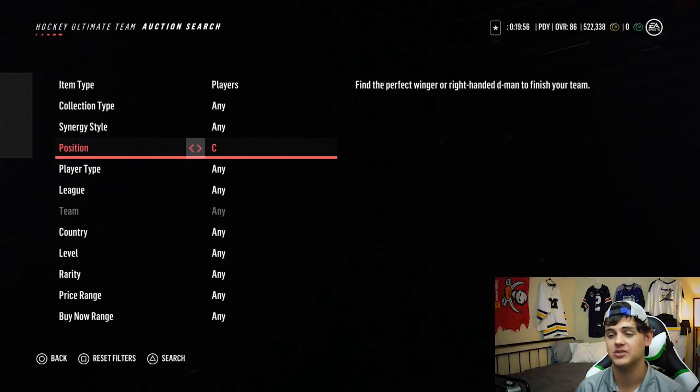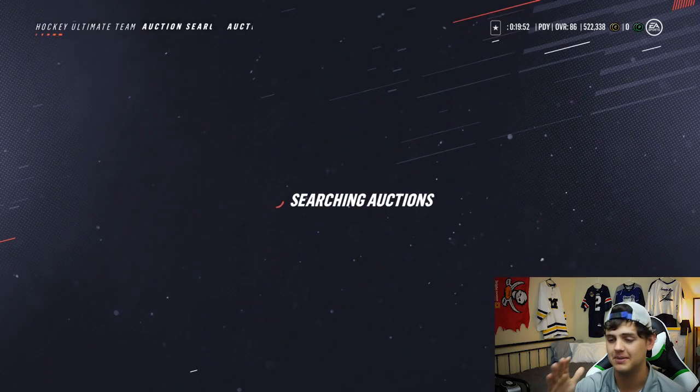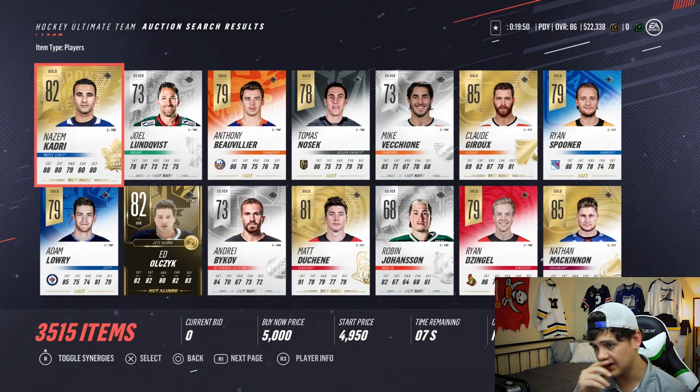We're gonna go with the best hands, the niftiest mitts, for week number two. We got about half a million coins right now and I'm not gonna start this off by buying the legend pack - that's absolutely insane. So we're gonna set our position, looking at the top seven cards in the auction house and picking the one with the best hands. I think it's probably looking like Claude Giroux.